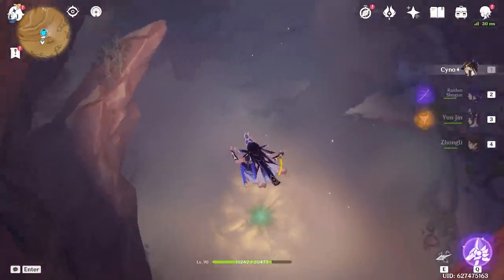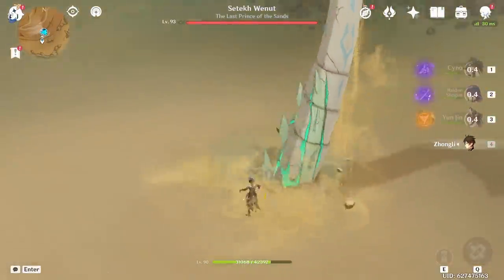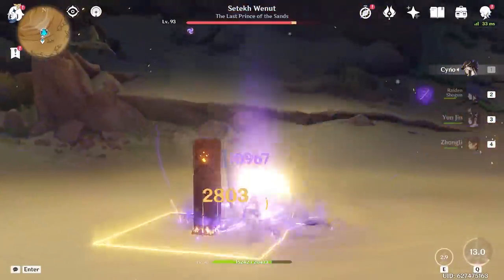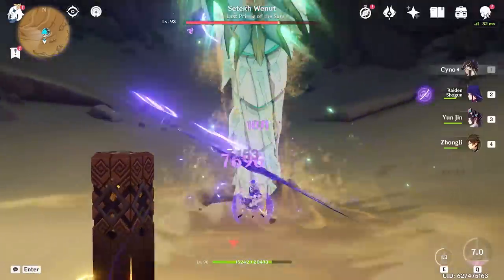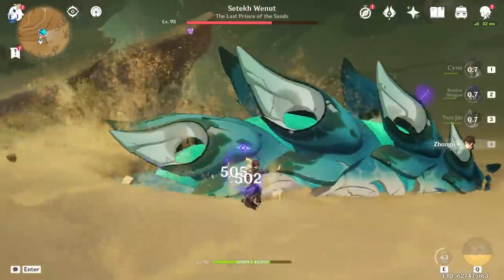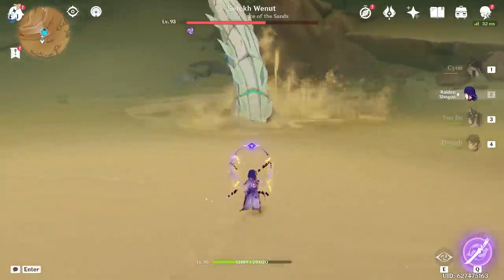This guy was just introduced in Abyss actually, which we may do in an upcoming episode. Hello there Sedith Weknut, it's time for you to die. Let's go Sino, Sino plus Yunjin ultimate combo. He's already underground — fun. Come back out. He moves up and down so fast, can you just stay above ground for more than two seconds please? I really need that Sino burst up for when he comes back up officially.